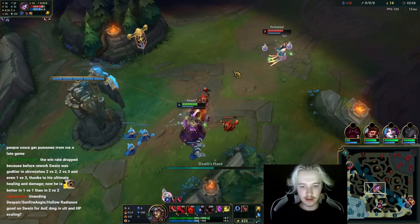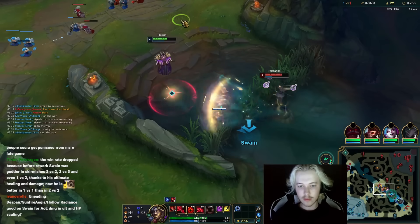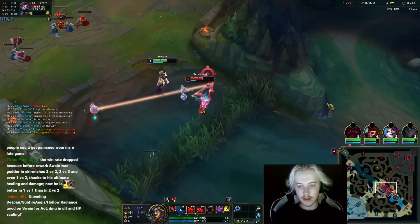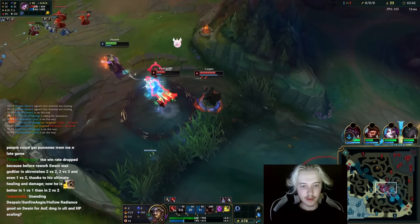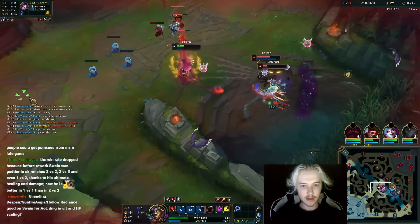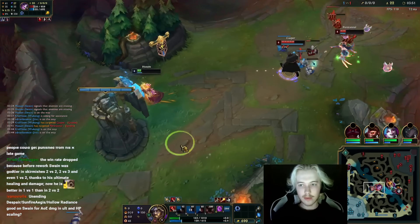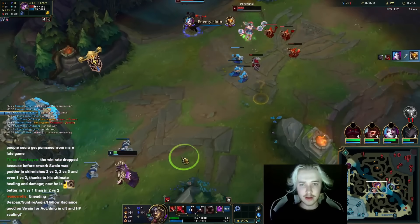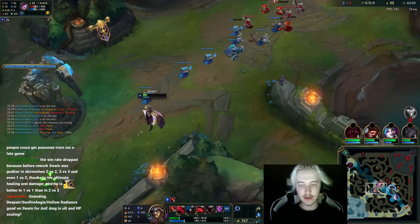Nice, she has no E now. With no E I could probably all-in. There's no E now — really legit. I win that easily if I just have one teammate nearby. I die here if I step up though, so let's base.